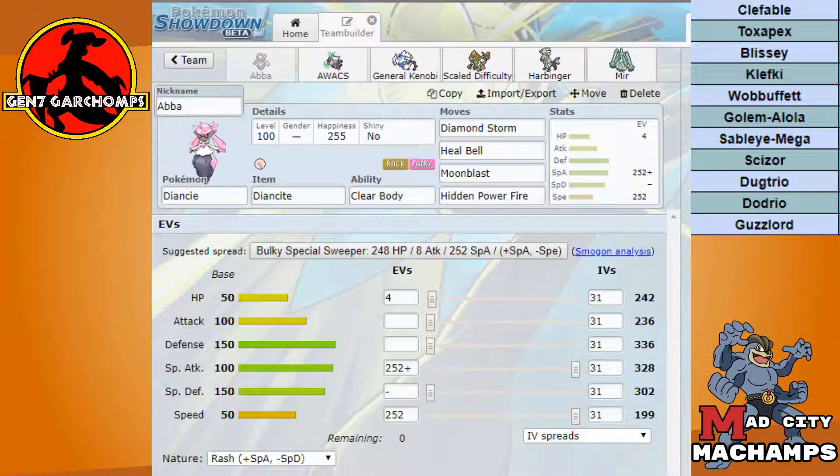Diamond Storm also lets us boost our defense and potentially take hits we shouldn't otherwise be taking. Hidden Power Fire is there for Scizor — if I suspect he might switch Scizor in to soak a Moonblast, I can Hidden Power Fire and just blow it back. Heal Bell is the last move — I needed to run Heal Bell on something. I suspect he might be running Prankster T-Wave on Klefki, and he'll definitely have Toxics and priority Prankster Will-O-Wisp from Sableye. This will let me save Pokémon I really need not to be burned.